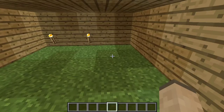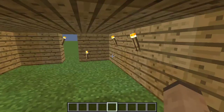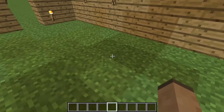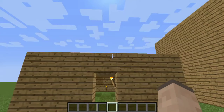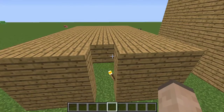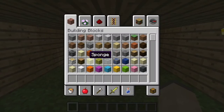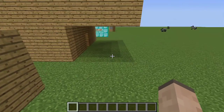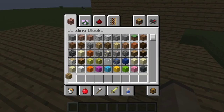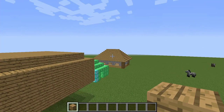The first house — here's the problem. It has no windows, and it's not tall enough. You want to make your houses at least three blocks tall on the inside so that you can jump without hitting your head on the roof. Also, you don't want to build like a box — you want to have a proper roof like that house over there.